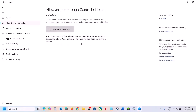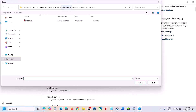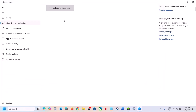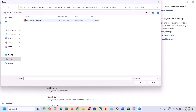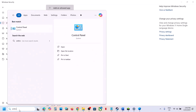Click on Allow an App Through Controlled Folder Access, click Yes to allow. Click Add an Allowed App, click Browse All Apps, go to the game installation folder, select the game exe file, and click Open. Again, click Add an Allowed App, click Browse All Apps, open the DB2 Binaries Win64 folder, select the exe file, and click Open.